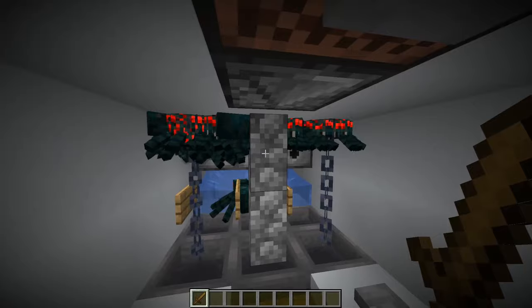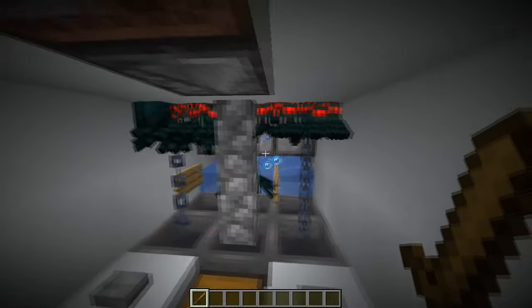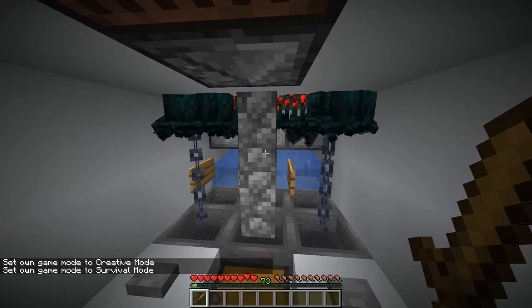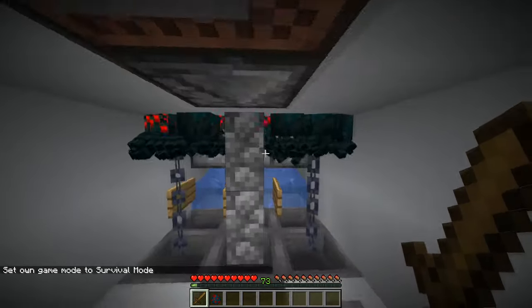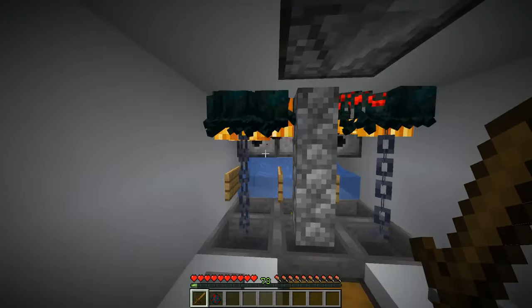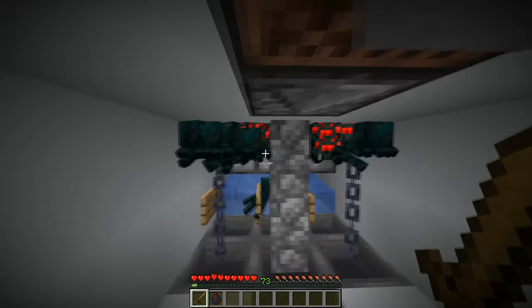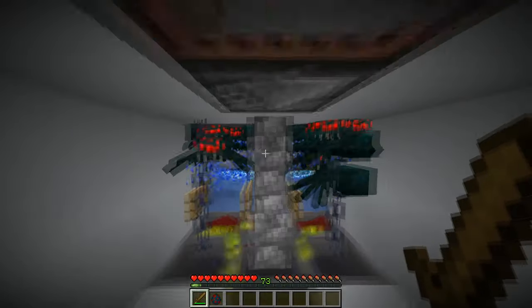For many many years, no one actually has done a cave spider XP farm where you one-hit cave spiders. So today I present you this wonderful redstone project. We gather a lot of cave spiders here and if I press this button, the lava will get dispensed then the water will get dispensed right after. So now they are one-hit kill. As you can see...